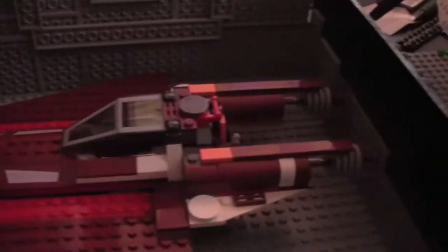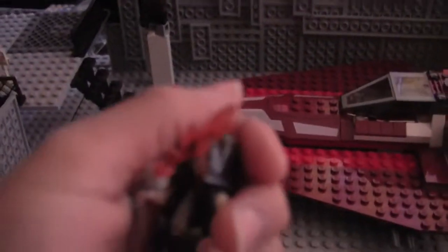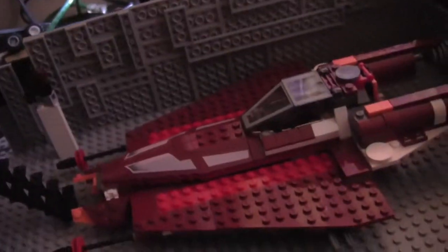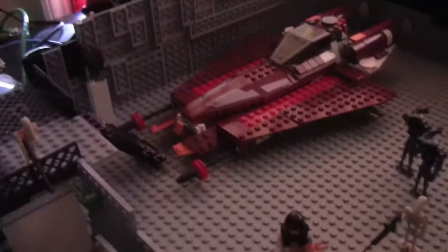Here we have a big ship parked over here — they stole it from the Republic. And that's not the reason why the Republic came to take over the droid base. Here we have my custom betrayer. He betrayed the Republic. He is a clone — he has a clone hat, he has a cloak, but he betrayed the Jedi and the Republic.